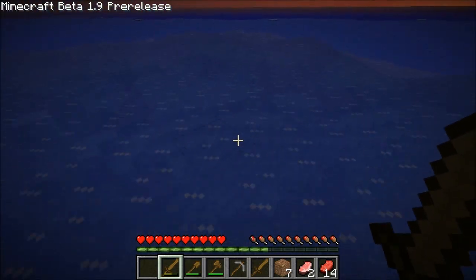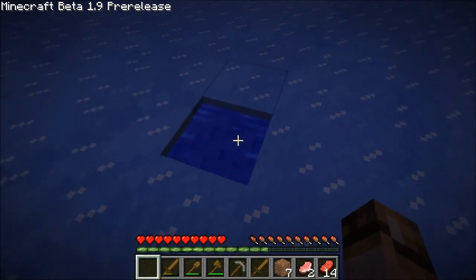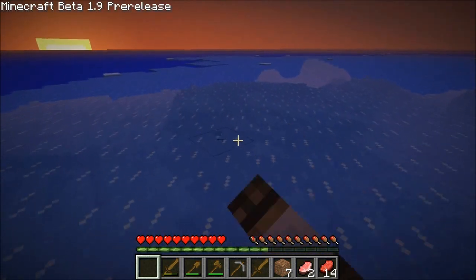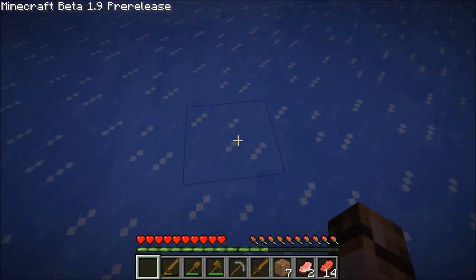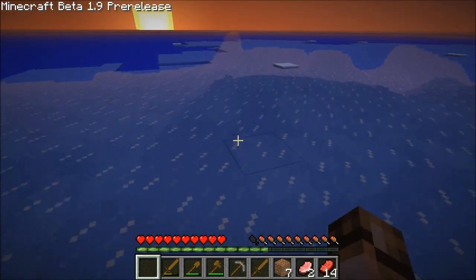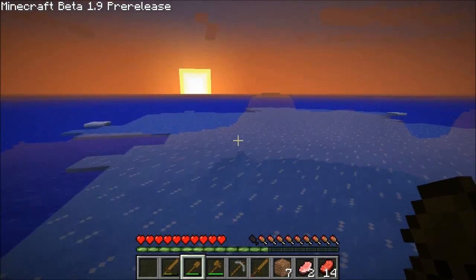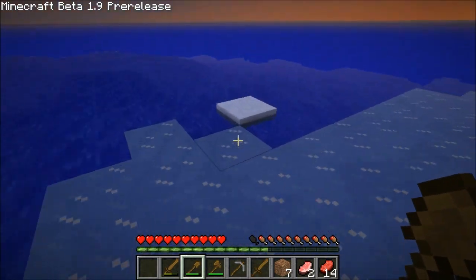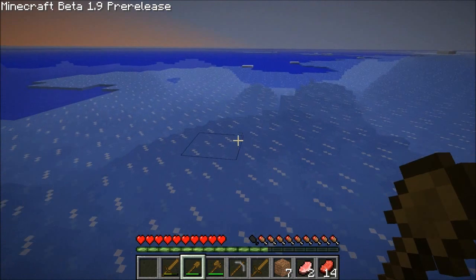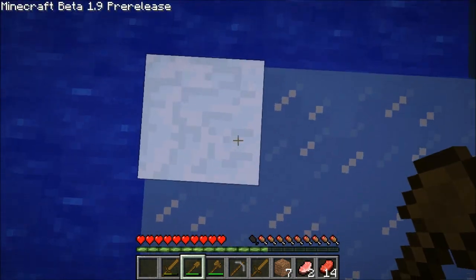Snow biomes and the oceans here — I'm noticing a lot of differences. For one, there's a hell of a lot more ice than there was. And there's some seriously interesting landscape down there. Kind of disappointed that I haven't seen a new mob yet. I think they were working on snowmen and some other thing for 1.9, but they might not have been finished enough for this pre-release.